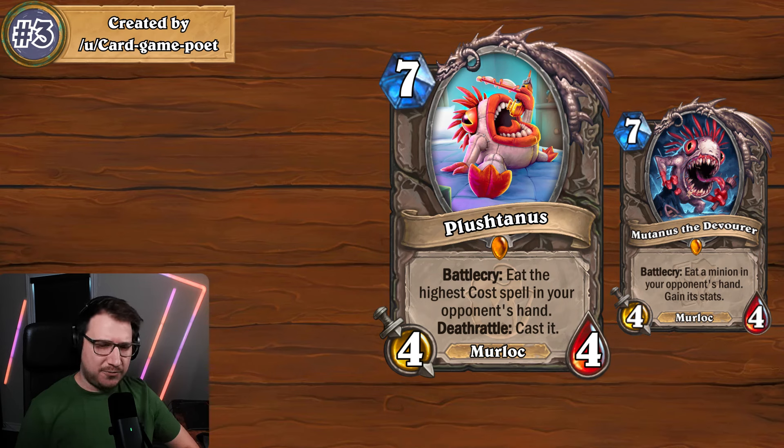A lot of people aren't a fan of hand disruption, but Mutanus kind of feels like fair hand disruption. I think the fact that it costs seven mana helps in that regard — it's not something you're typically cheating out in early turns or repeating over and over again.